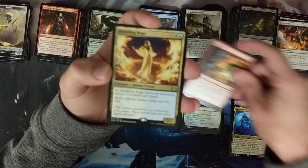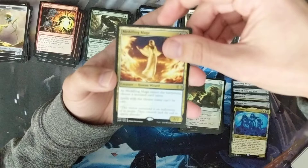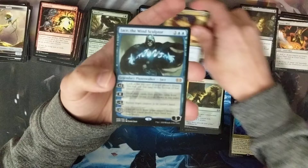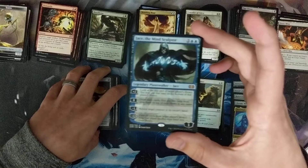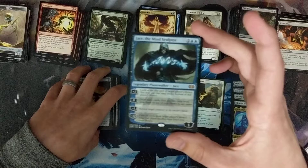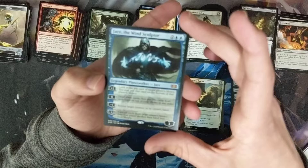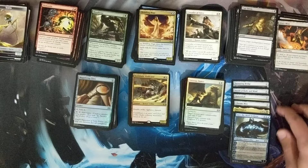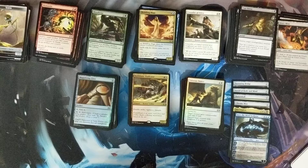We've got a rare: Meddling Mage — I think this is useful. And we've got a mythic — what color? Planeswalker! I feel like I know what this is. Let's go! Jace the Mind Sculptor! That is big. I know it's been reprinted a bunch of times, but this is a fantastic card. So we've got Jace the Mind Sculptor — that is by far our best mythic. Not by too far, I guess we got the Chrome Mox. But that is our best mythic, giving us six mythics total for the box with the Jace. Awesome artwork too — it's a great looking card. I saw blue and I thought maybe Force of Will, but then you see the loyalty counter.